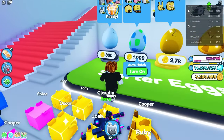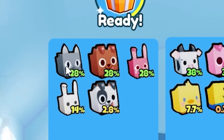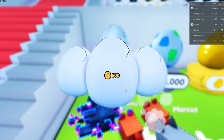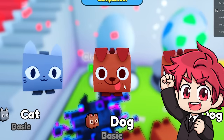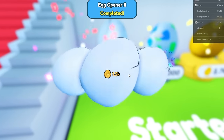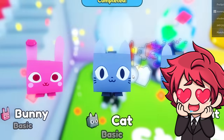I mainly just want the cat, dog, and bunnies, so let's do this real quick. We got to buy three. This is going to take a while. We got what we wanted! Let's just turn on the auto hatch. I'll see you guys when I'm done. Cats!